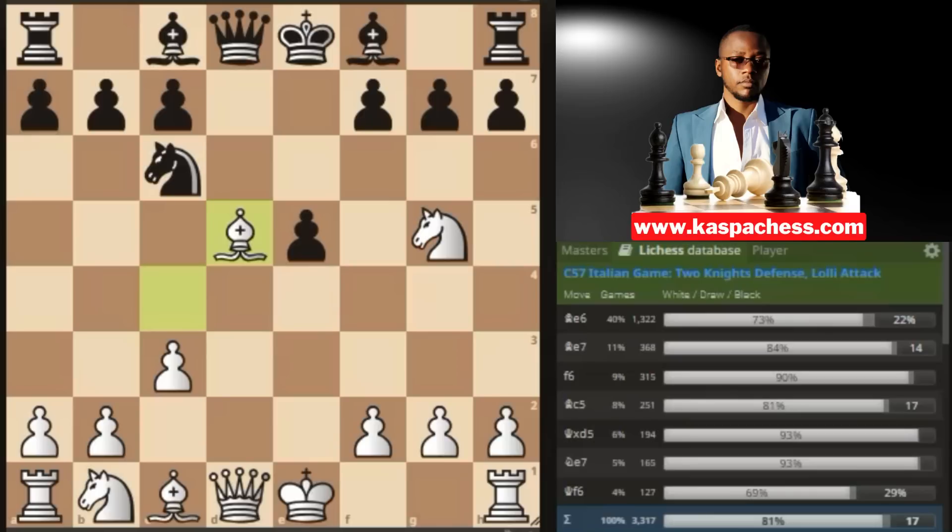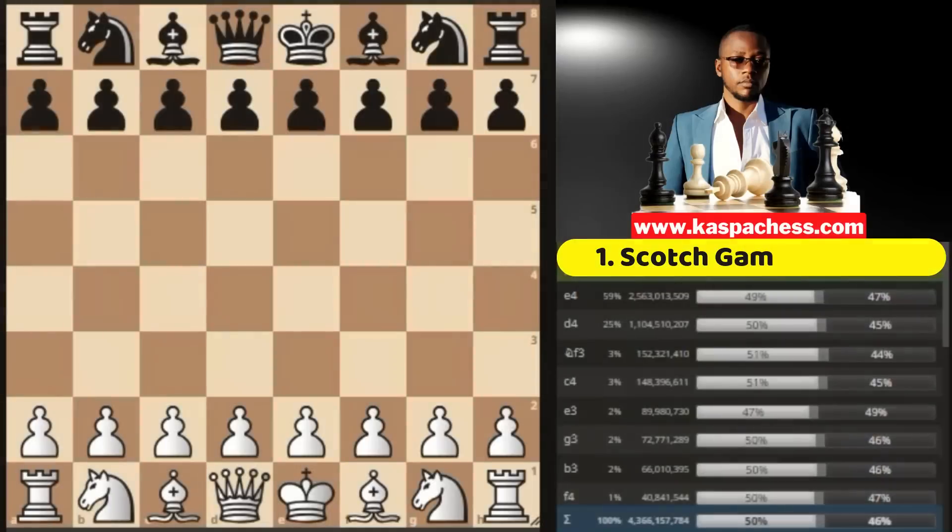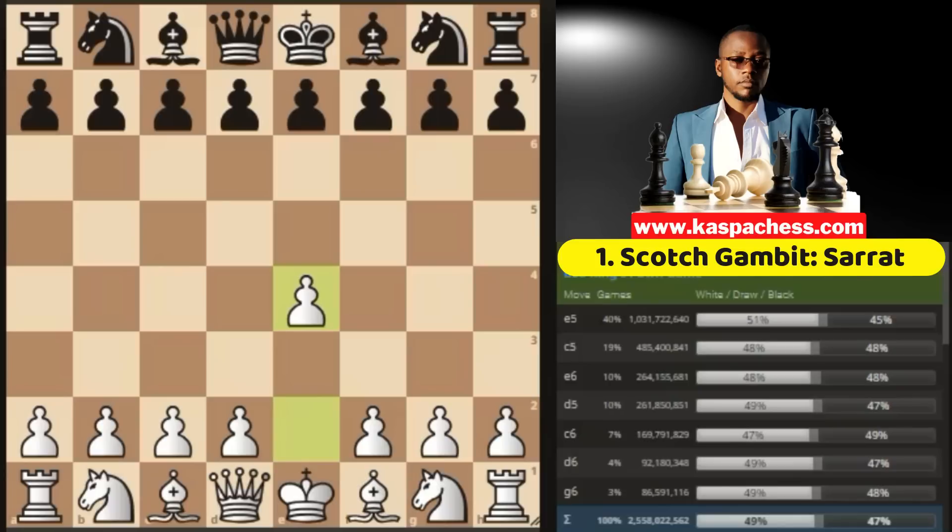After making that video, I actually discovered that there are quite a number of other beautiful openings that you can use in place of the fried liver attack. The first opening on our list is the Scotch Gambit, Serrat variation, where you begin with e4, then black responds with e5, knight f3, knight c6, bishop c4.